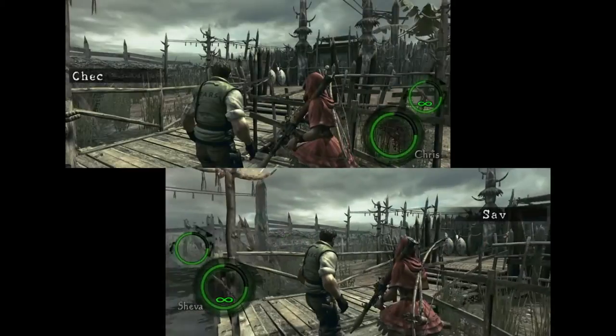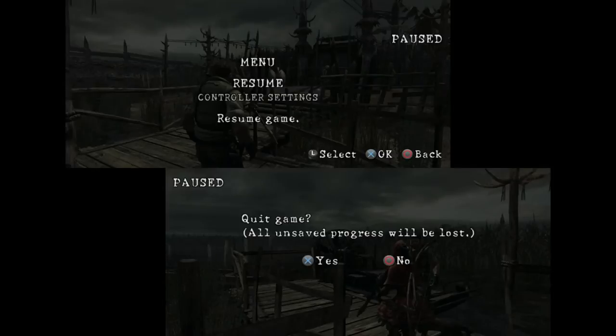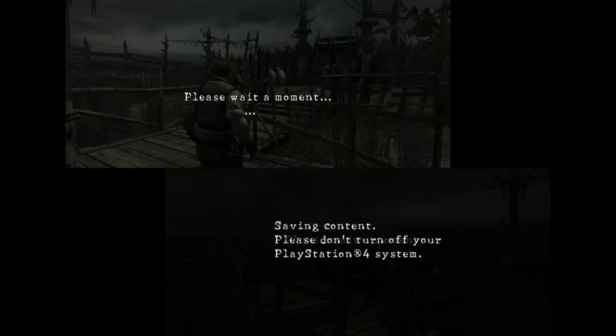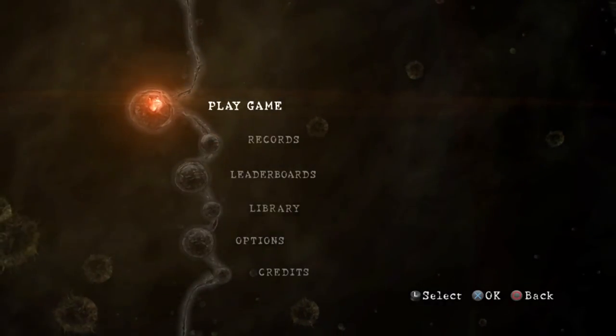After you've done this, you just wait for your checkpoint to load, then press start, quit the game and click yes. Save it successfully, and it will bring you back to this screen.